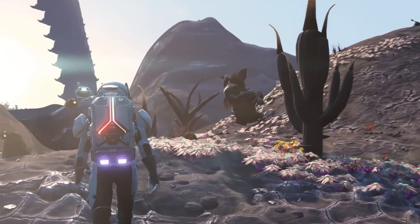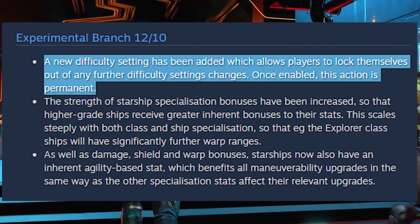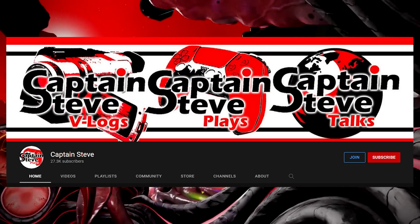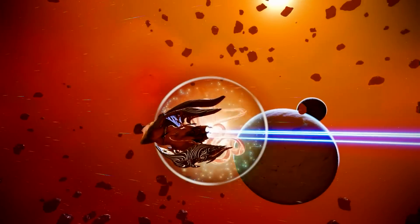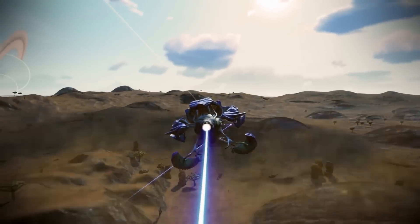A new difficulty setting has been added which allows players to lock themselves out of any further difficulty setting changes. Once enabled, this action is permanent. Captain Steve has been asking people to talk about this — this is a major deal for him and I think it's a good addition. There is now a setting in the difficulty menu to lock it in, so once you set your difficulty and start a new game, you can't change it again even if you're tempted to.